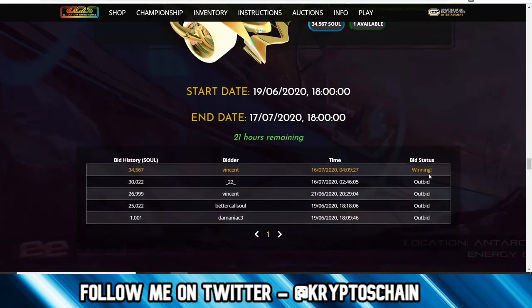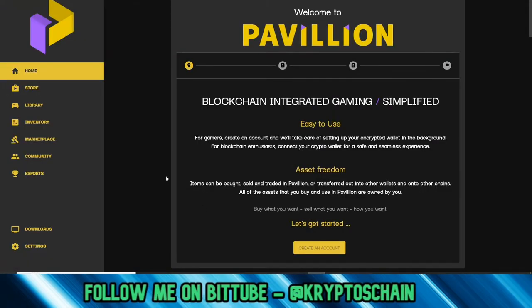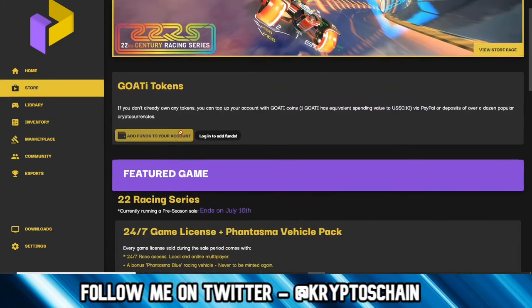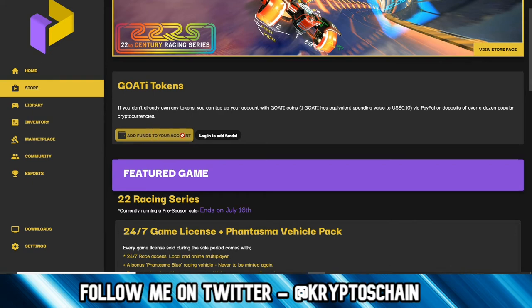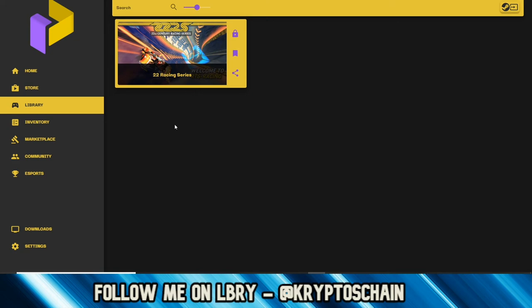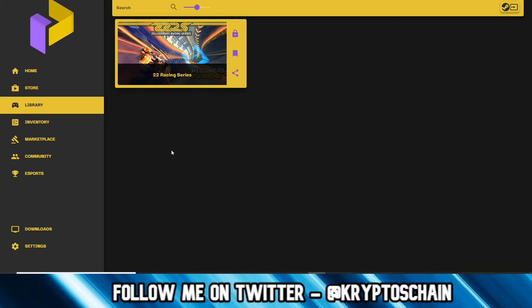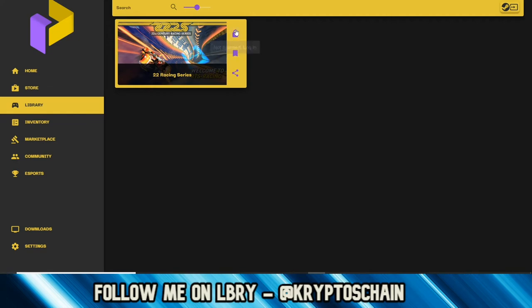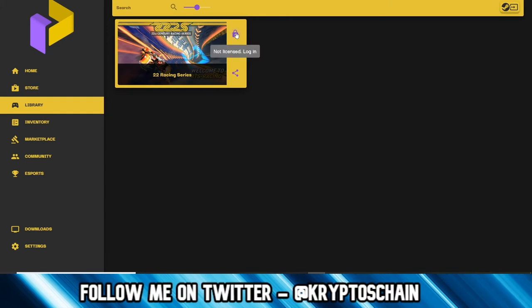Now I'm going to get straight into the Pavilion Hub to show you how it looks. I've already downloaded it — this is the home page where it gives you all the different information. If we go to the store, you can see you can add GOATEE tokens to your wallet. In the library section, when you download this you won't see 22 Racing Series yet because you need to unlock it by buying the 24/7 Race Card. Once you get that card it unlocks, you download the game — it's a couple of gigabytes — and then you can play.